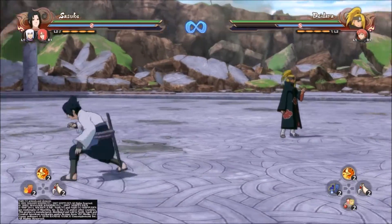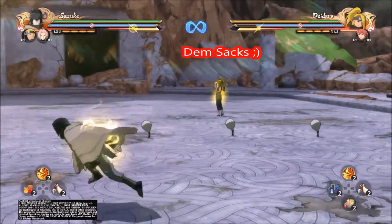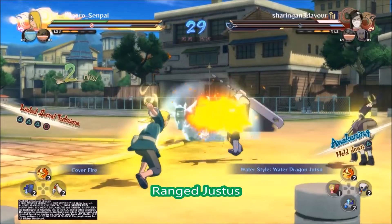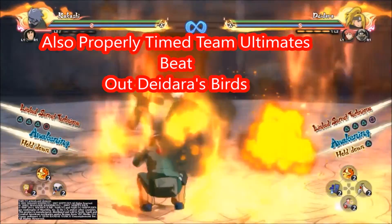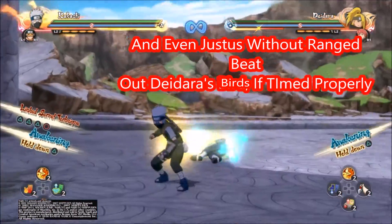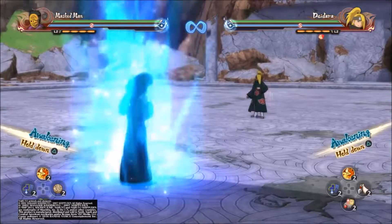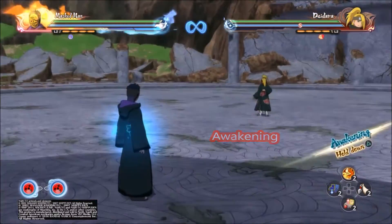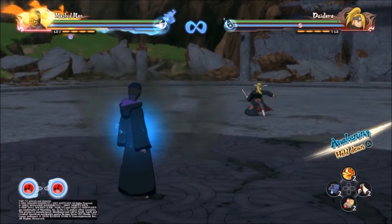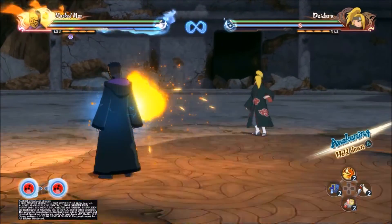Other good countermeasures to know are that tags, paper bombs, and regular bombs all beat out his birds. Sacks are also good as they hit from different angles and disrupt Deidara's combos. Range jutsus tend to go through his birds. Certain character-specific ultimates also tend to do this as well. And a good old fashioned awakening use can do the trick, as awakenings are projectile immune in this game. By going into awakening, you're immune to just about 75% of his moveset, so he has to switch in that scenario.